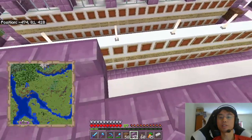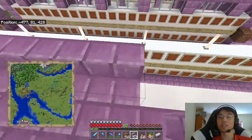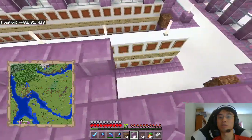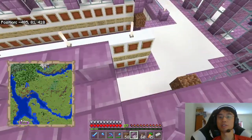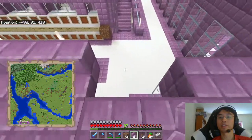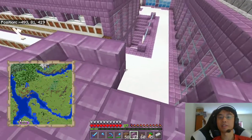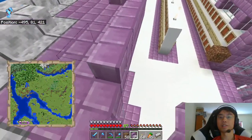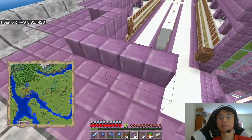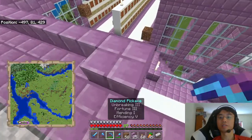I also just realized that the entire roof is going to be technically transparent blocks, and so the sunlight is just going to leak through the roof into the museum. So the upper floor during the day will be much brighter than it should be, which I guess it doesn't really matter, but it's a little odd.